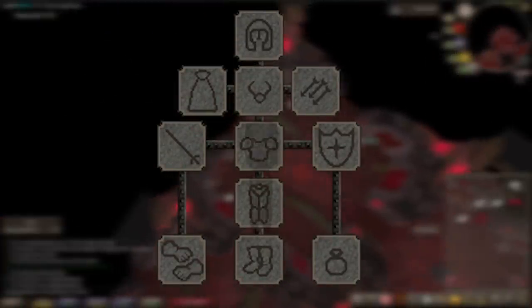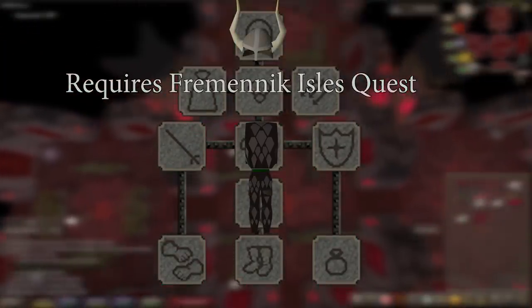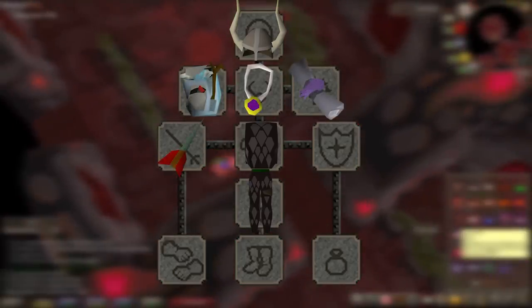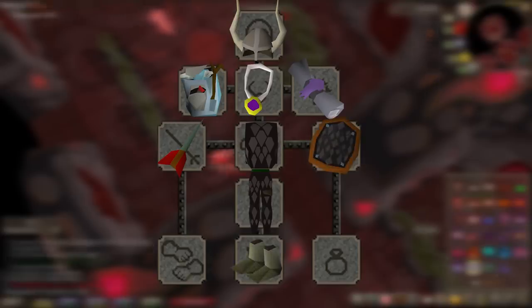Let's start with a basic setup: Full Black Dhide, Archer's Helm (this requires the Fremennik Isles quest), Accumulator or Assembler, Glory, Blessing, Mithril or Addy Darts, Black Dhide Shield, Snake Skin Boots, Black Dhide Vambraces or Barrows Gloves, and no ring.